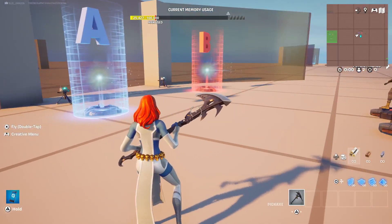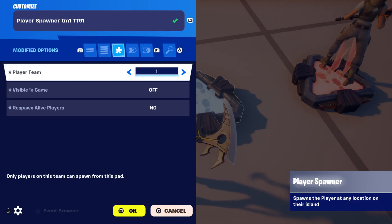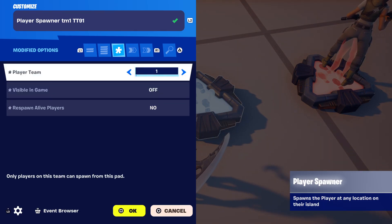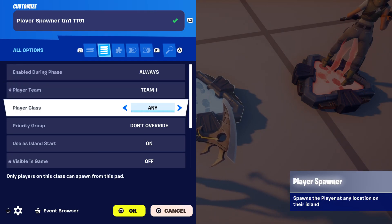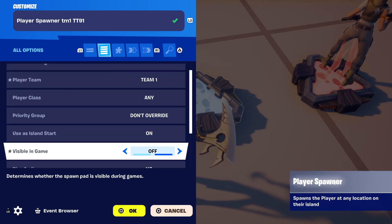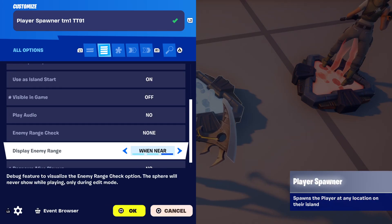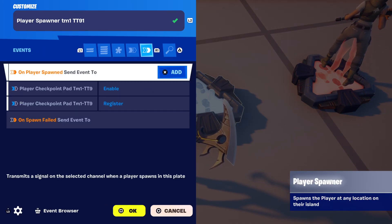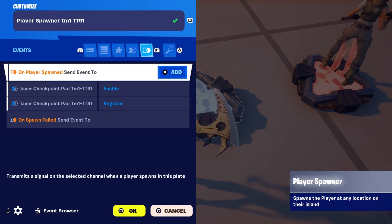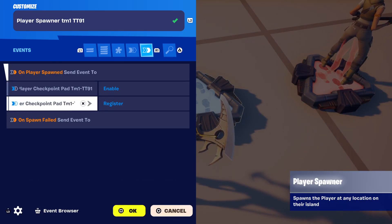Your player spawner pads are quite simple. I'm using a designated team — I always use team one for my main pad, so the first player that spawns in the game will always spawn on this pad. I'm using this pad as island start, and there are no functions. For events, when the player spawns on this pad for team one, I want it to enable and register the checkpoint pad assigned to team one.